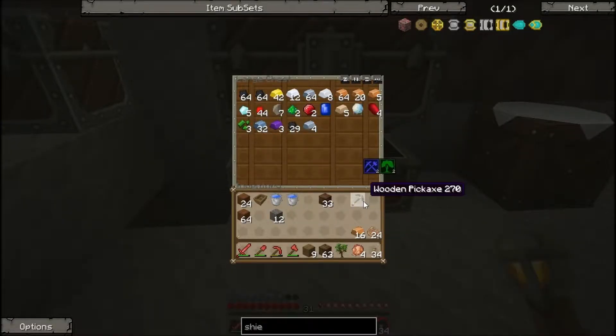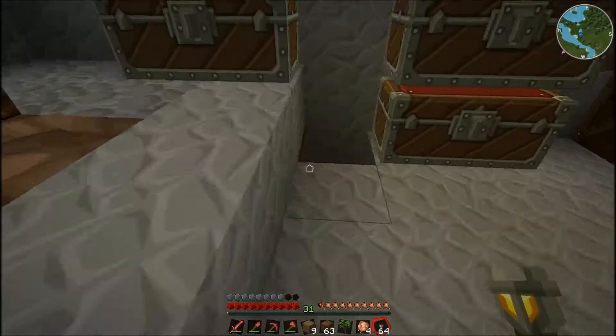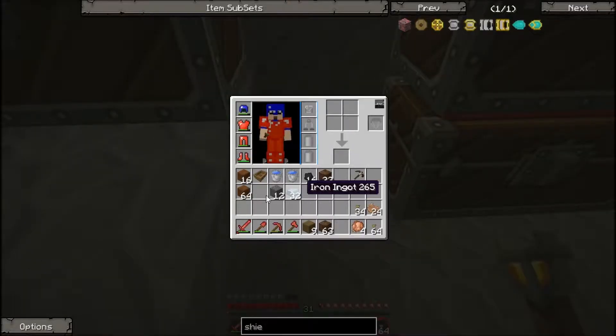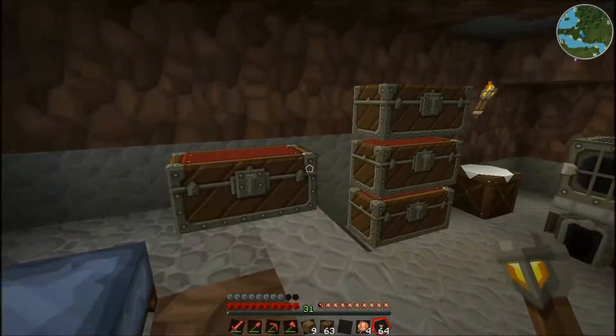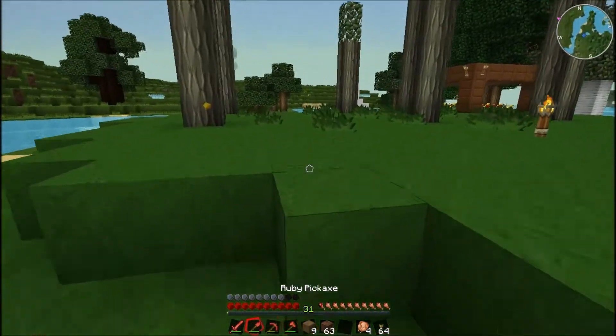This can go there, that goes there. I'm gonna bring like a stack — I'll bring some iron with me, just in case I need to make some new gear while I'm there. Alright, lots of torches now. Here we go. Correcto mundo. Alright. I slept in my bed. Let's go.